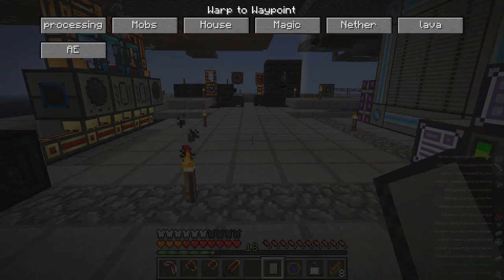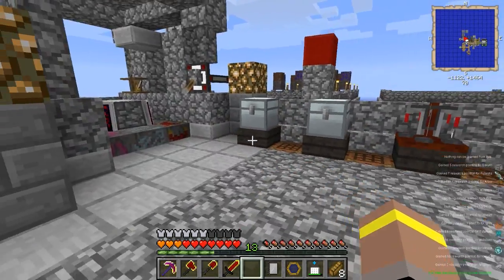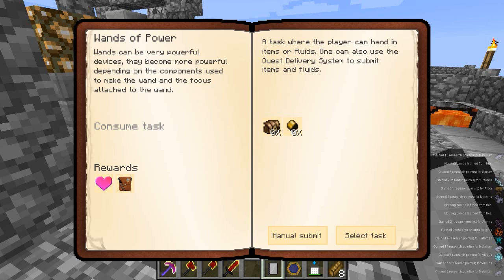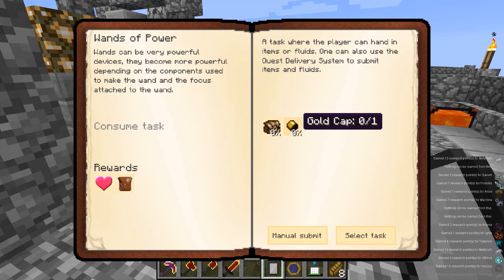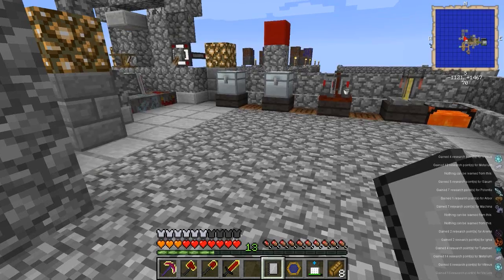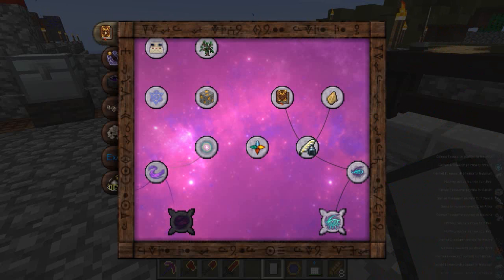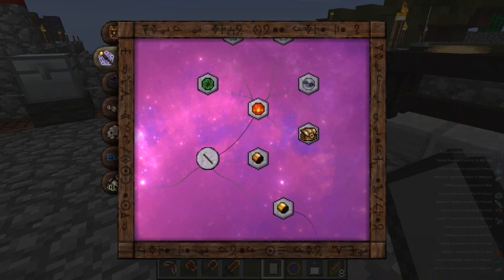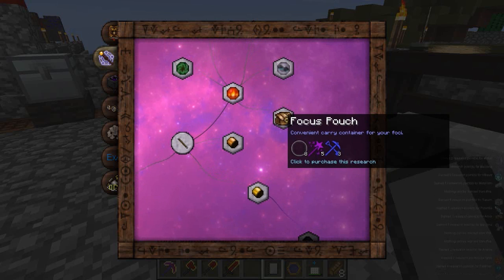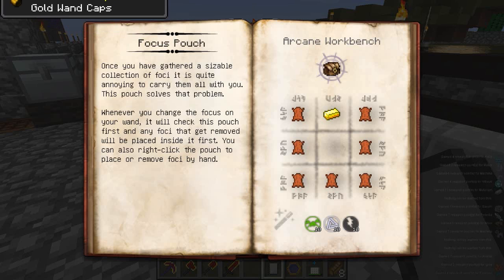So let's make our way back to the Magic. The reason that I've been doing all this is because I wanted to get on with some of the Thaumcraft quests in our quest book. One of the quests that we have is to make ourselves some gold caps and a focus pouch - one gold cap and one focus pouch. And I think we've got most of the bits we need to do that now.